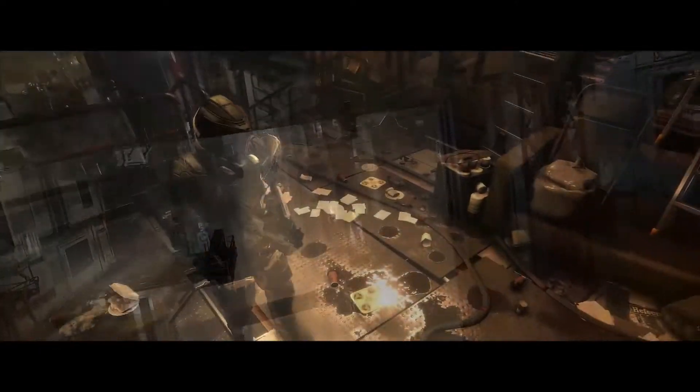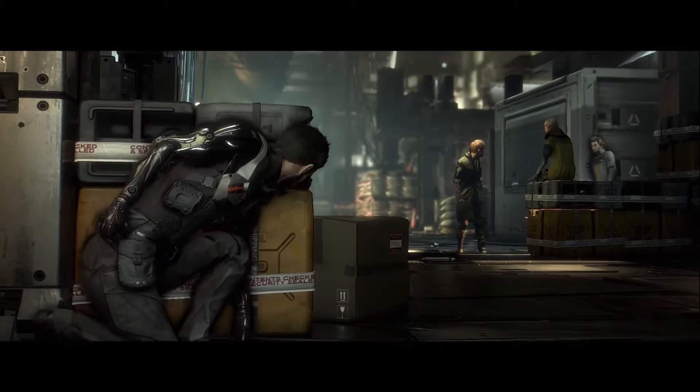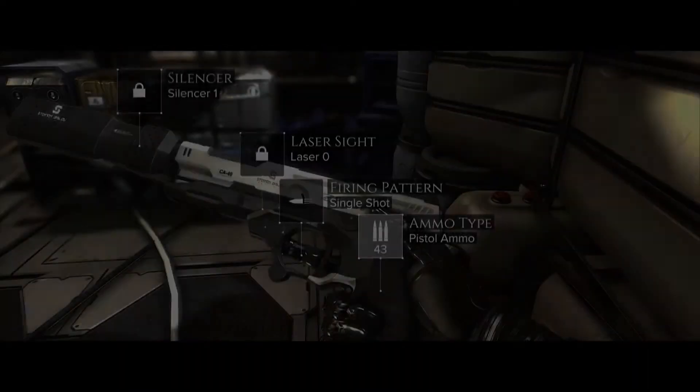Everything you saw today is running in our Dawn engine that we developed in-house at Eidos Montreal. The first part of the demo was set in Prague at the train station, and the second part was in the aug ghetto that we call Golem City, which is on the outskirts of Prague.